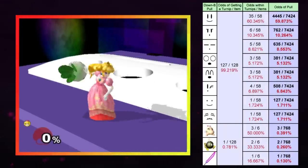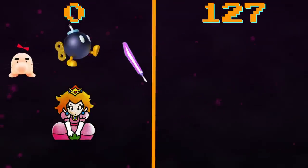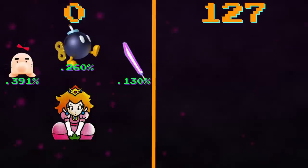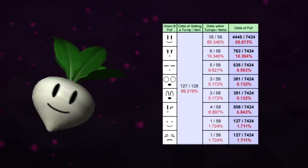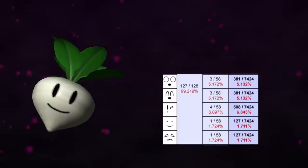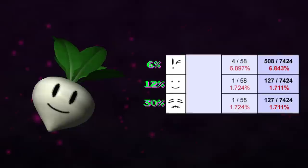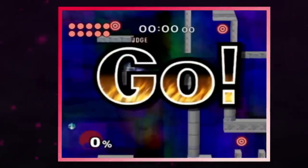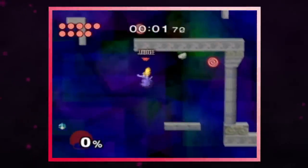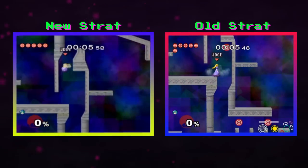Each item has its own odds of being drawn, but the random function breaks down the equation further. First, a random number is rolled between 0 and 127. If the result is 0, then Peach will pull an item, of which there are 3 different possibilities. The majority of time, you'll be seeing turnips. Turnips have overwhelming odds of appearing, and like the item roll, they break down into different possibilities. The rare turnips have different properties than the common ones, with increased damage on the Wink, Dot Eyes, and Stitch Face turnips. But for Break the Targets, the item we want is the Bomb. Peach's stage has a target to the far left that is sheltered behind a wall, but with a bomb, it's possible to have the explosion's hitbox clip through and destroy the target. This saves a huge amount of time, so any manipulation that could guarantee a bomb would be a welcome addition.